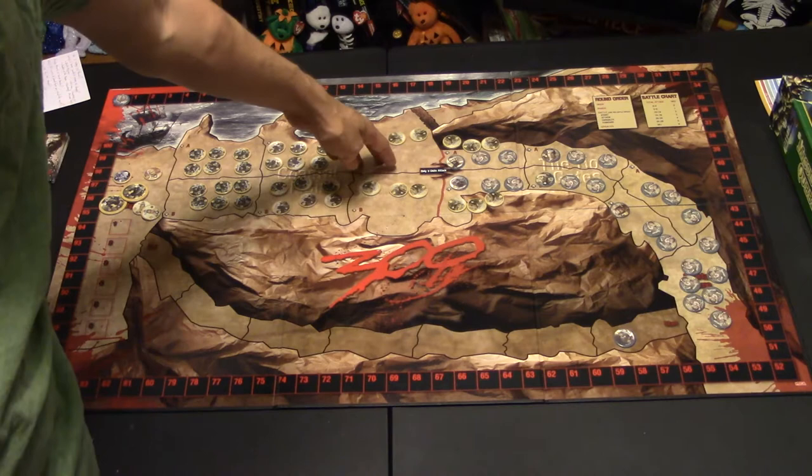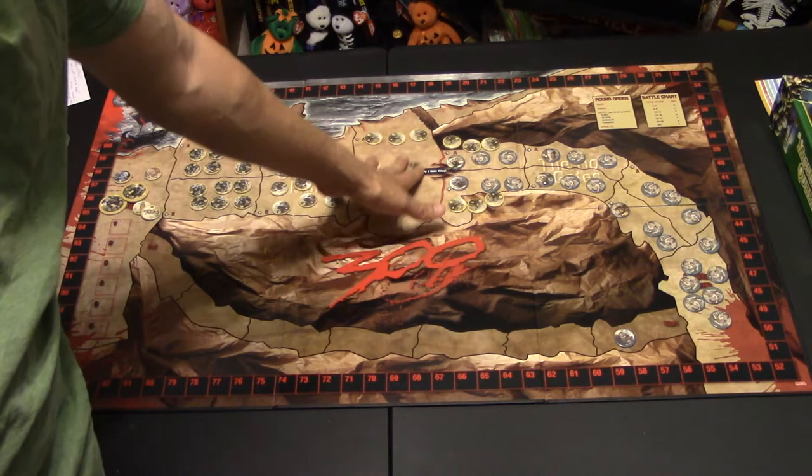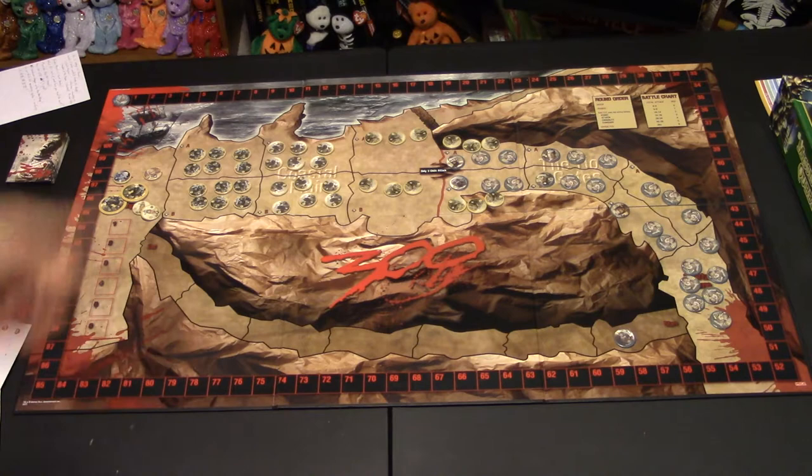Now what if during the game the Spartans are up here and they own this land and the Persians are here? Well, they can move over to the side too and fight as well, but you would resolve the A's first and then the B's later.